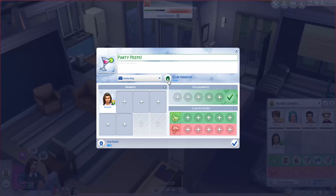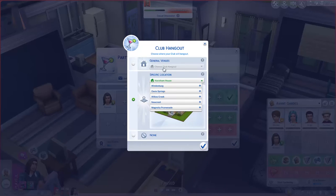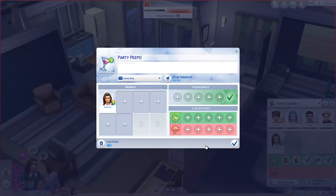The club hangout is going to be... you know what, I'm gonna put that in later. General venues — any bar. Yeah, bar. And for a specific location, I don't have any yet, so we're gonna work on that. I have a build I want to use as our club hangout and we're gonna go plop that in town.